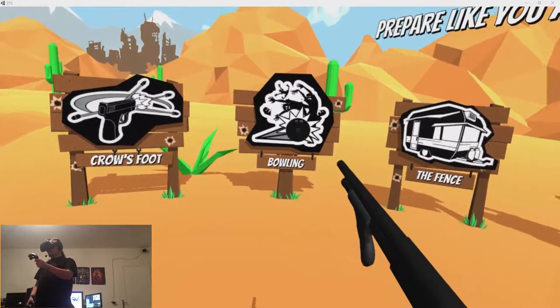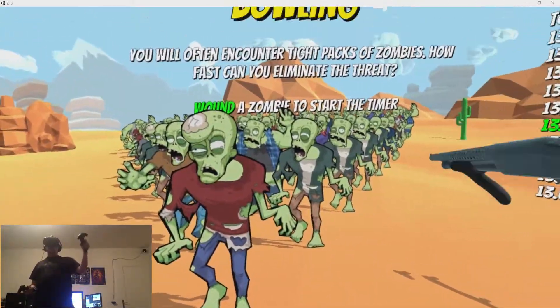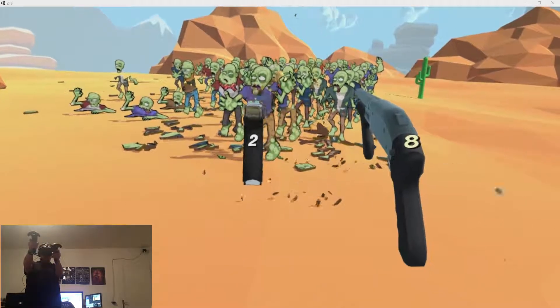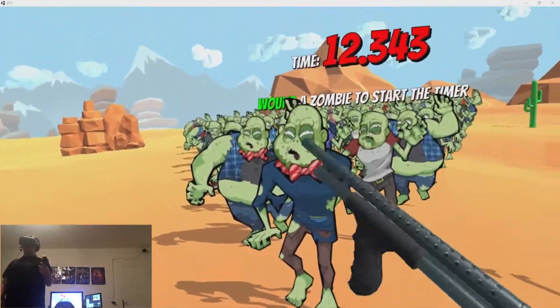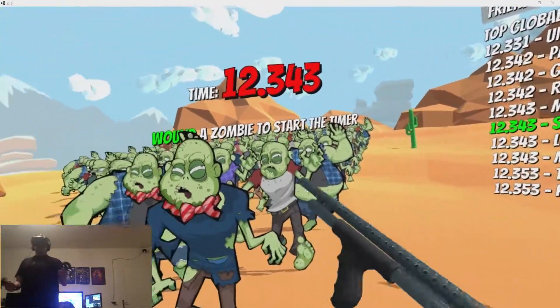Here we are! First off, you got your controls, which are your two controllers, and you use the trigger buttons to equip weapons. We have quite a nice selection of weapons here. Some are not unlocked yet, but we're getting close.